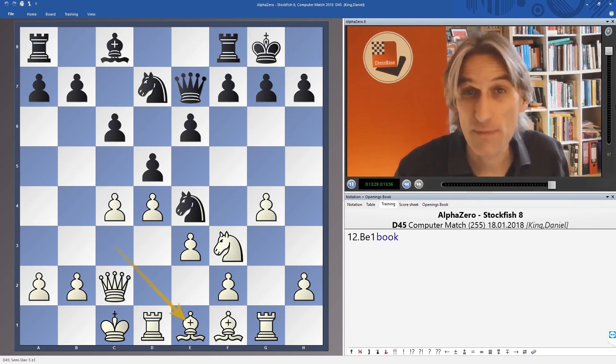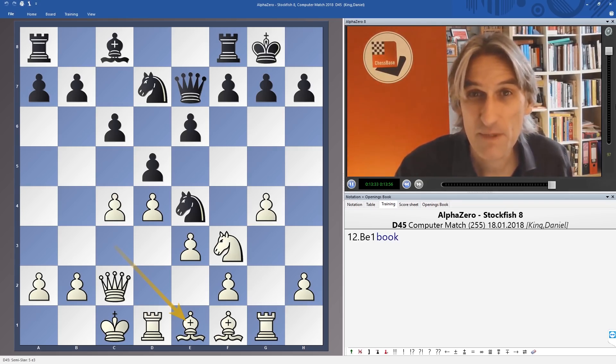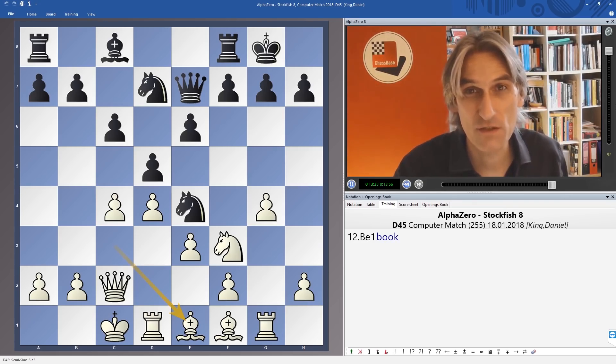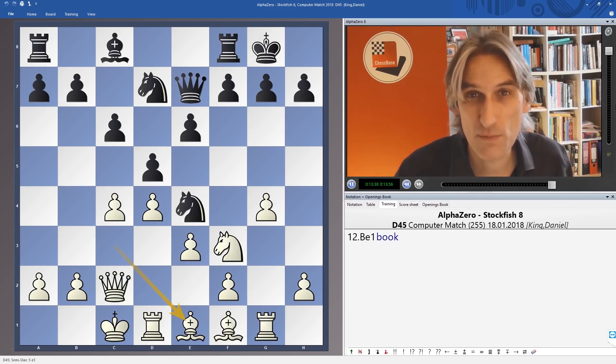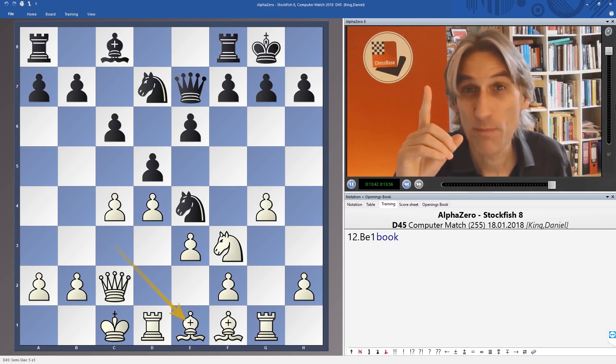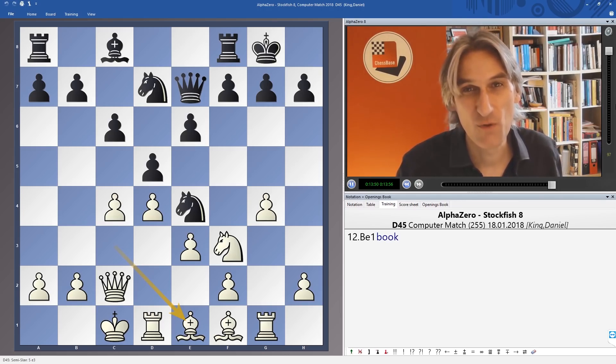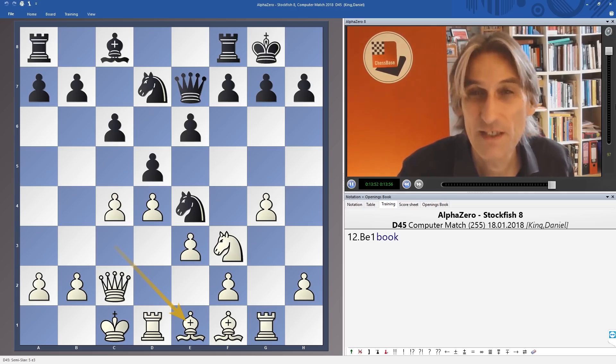If you want to check out the whole playlist, then click on the link up there, and you can see the game that was also played in this position with colours reversed, and all the other games between AlphaZero and Stockfish. If you haven't subscribed, click on the button down there — it's free to subscribe. Click on the bell for instant notifications when I post a new video. And if you want to support us, check out the buttons — on PayPal you can make a one-off donation, or patreon.com/powerplaychess for a monthly contribution. Thanks for watching.